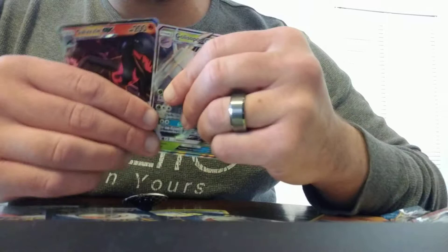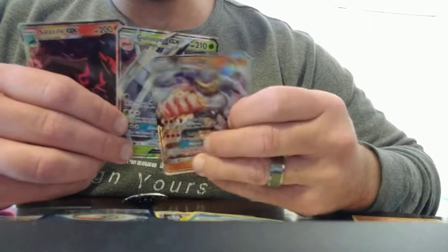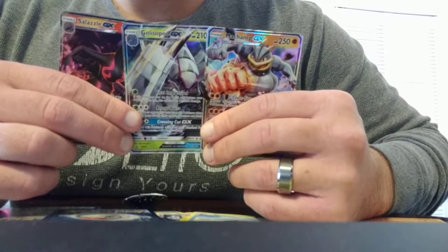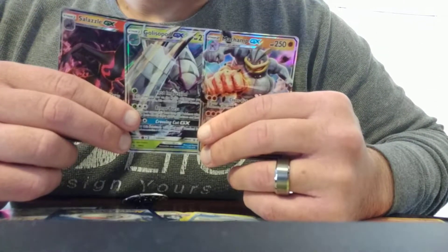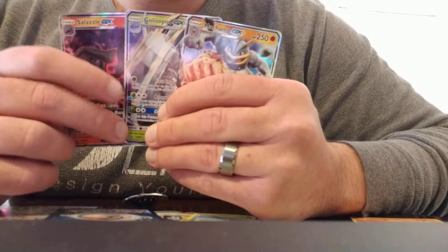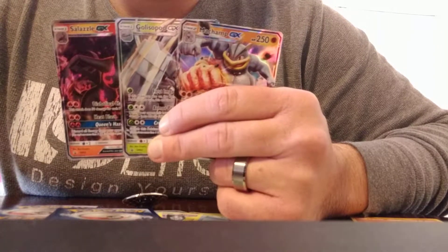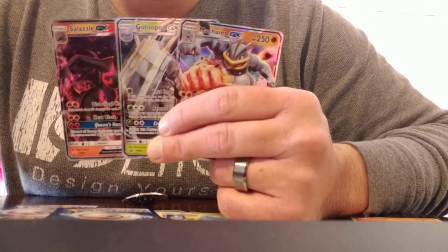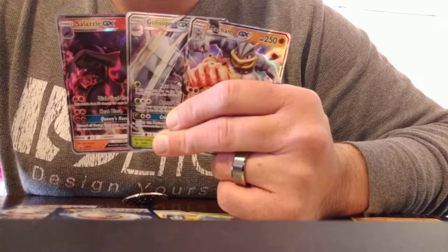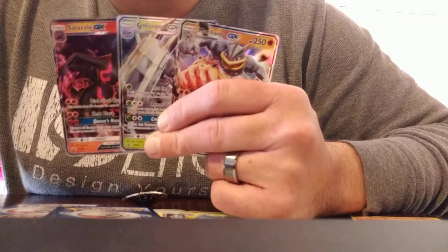So again, this is from the Team Skull box. Boom — three GX cards to round out this box! These three are going to be going up on auction in about 10 to 15 minutes on our eBay store, the Trading Card Outlet. This is a Team Skull pin collection box, well worth the buy — I heavily suggest getting it, just because you get two GX cards instead of one GX and an oversized GX. Much rather have the two regular size GX cards. Check out the eBay store, the Trading Card Outlet. Have a great day!